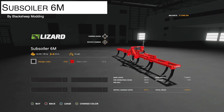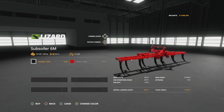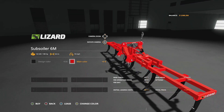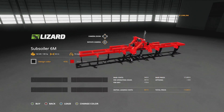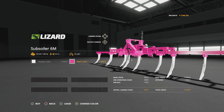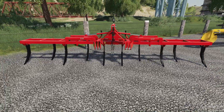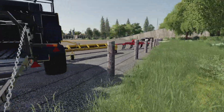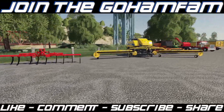At number one is the Lizard Subsoiler 6 ILM — a truly remarkable plow, not actually a subsoiler. It requires 180 horsepower, but you can technically run it with zero horsepower as long as you're moving forward. It works both forwards and backwards — hook up to the back and pull, hook up normally in front, or flip it around. You'll go 10 miles per hour regardless. It also offers color customization — a design color for the bottom and a body color for the top. It's the best and most useful mod Black Sheep Modding has put out in my opinion, and it pairs beautifully with the Gator, which also has a three-point hitch.